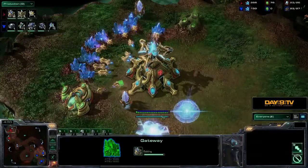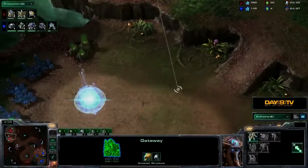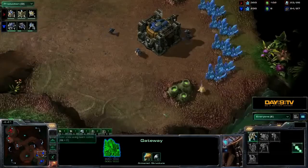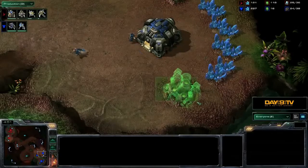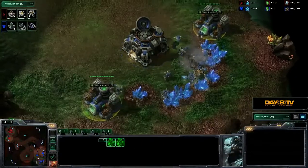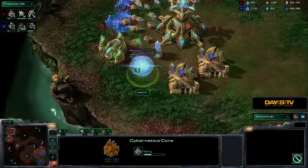The Protoss player continues his production and now has two gateways almost finished. Terran is also going for a pretty typical early expand — the classic one barracks instantly taking the orbital command, but with a really early third gas, as we already see two geysers down in the main. It'll be interesting to see where our Terran player goes from here.